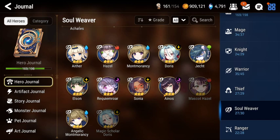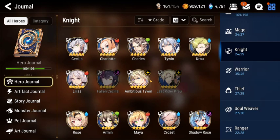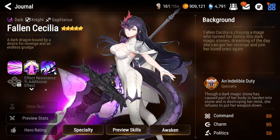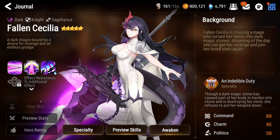Now that we know supports and enablers are different — because inherently supports don't necessarily give you unique team compositions — what do I mean by allowing you to play different playstyles? We're going to look at our first enabler, the golden standard for what I'm thinking about. And I also think a lot of players undervalue utility in this game, which is part of why enablers get overlooked.